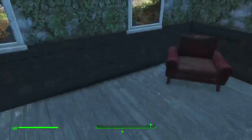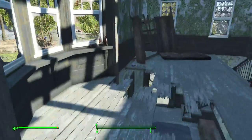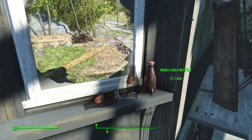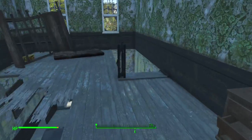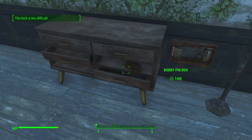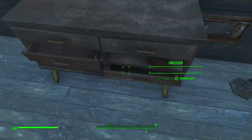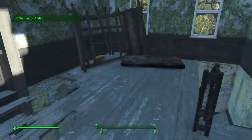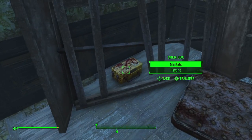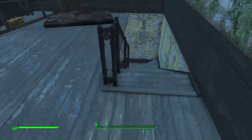Ashtray, bobby pin. Anything we can take, we will - because you can craft with it. Coca-Cola bottle, nothing. Oh there's a wall safe - won't be able to pick this. Is it a bobby pin box? Yes. And a chem box - cool, next house.